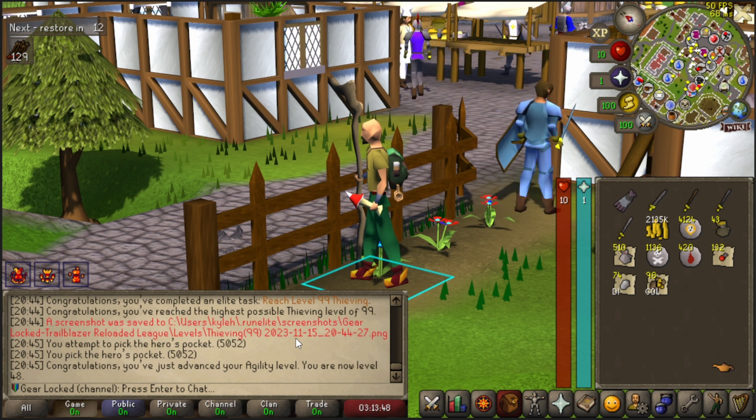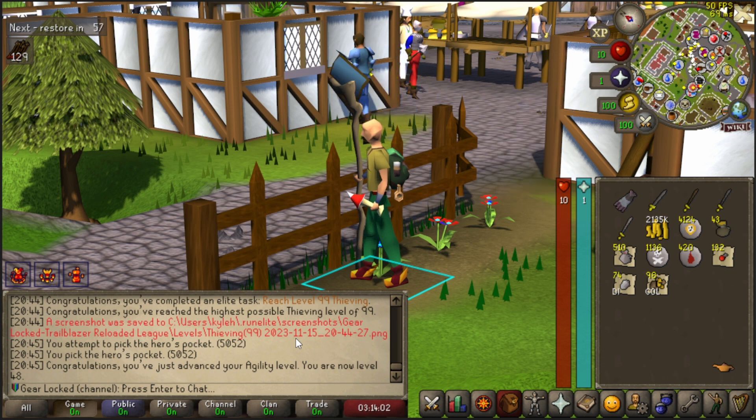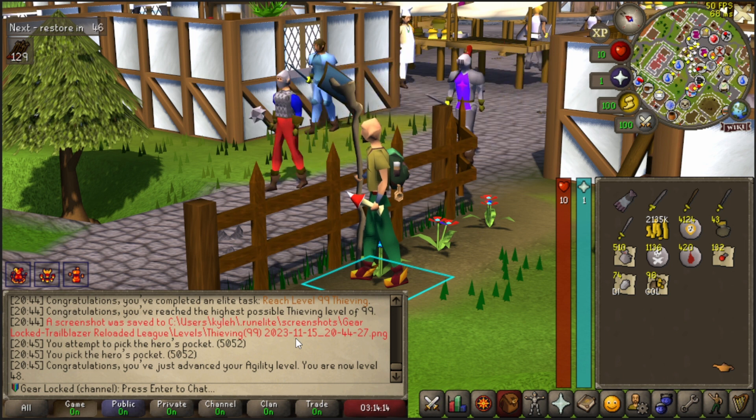We can now get the thieving cape if I had Asgarnia unlocked, but we'll worry about that in a future video. For now we celebrate our achievement of getting a 99 on day one of leagues. Next video is going to be all about quests — we got to get Waterfall done, Fight Arena done. We have all this money, all these runes. We need to get our magic up, prayer up, and actually train the account now. We had our fun, but we are doing all the things tomorrow.